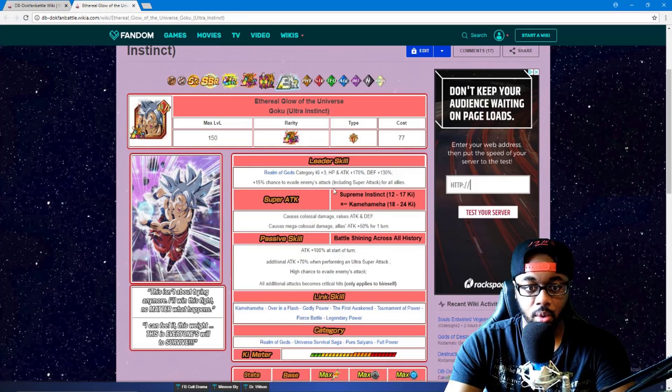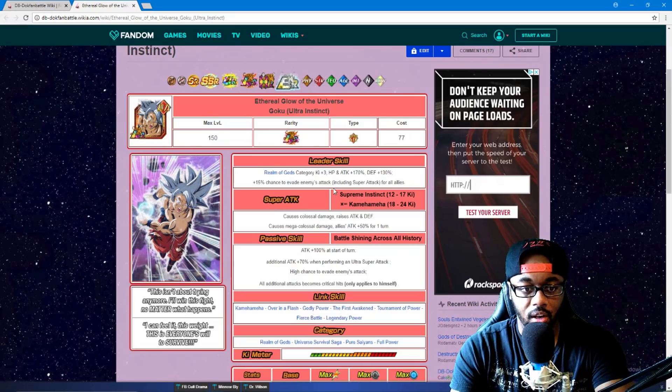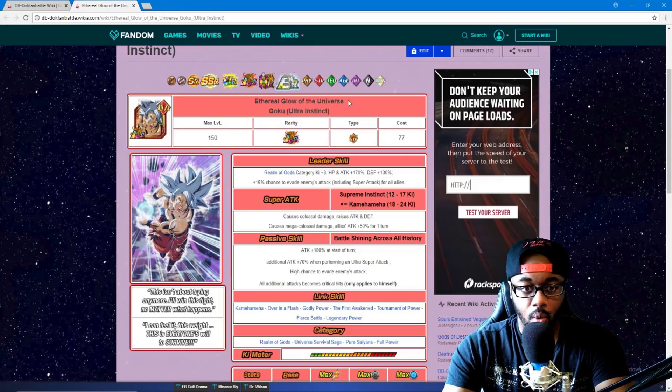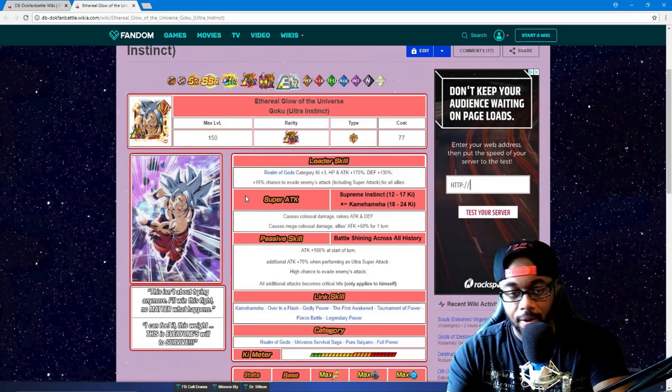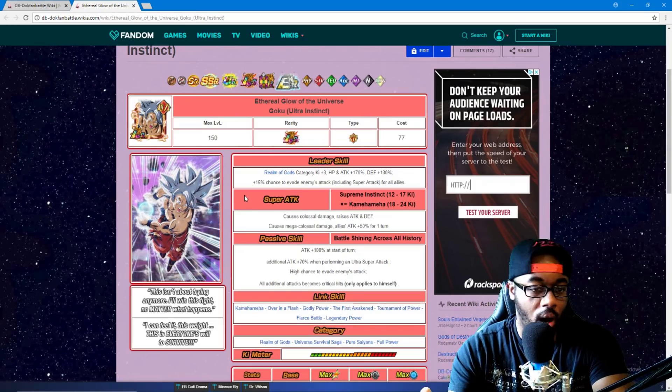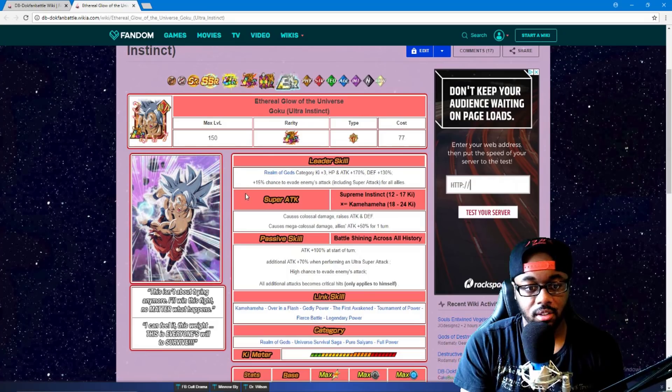Fifteen percent chance to evade enemies' attacks including super attacks for all allies — that's actually pretty damn good. If leader skills had sub-stipulations like that it'd be great — like a 15% chance for everyone to crit on the team, or an additional tag, or the ability to evade super attacks. That would be outstanding. Or if they had a stipulation where characters could transform not just once but twice — something like that would be cool.